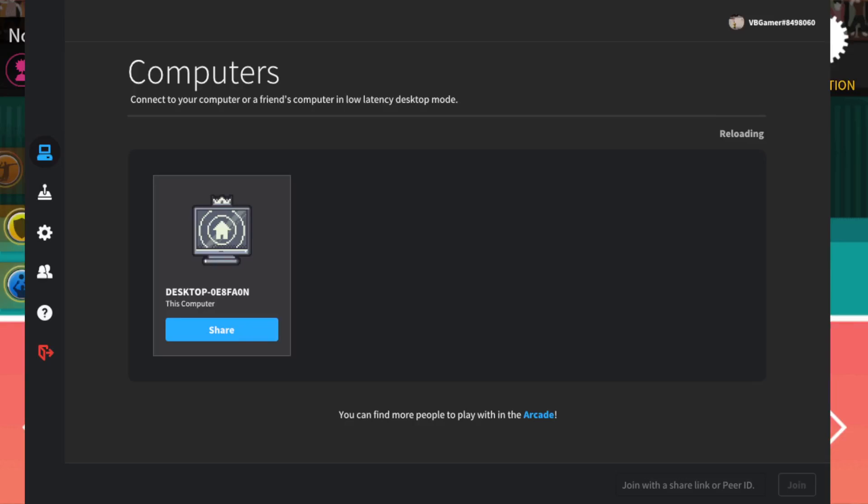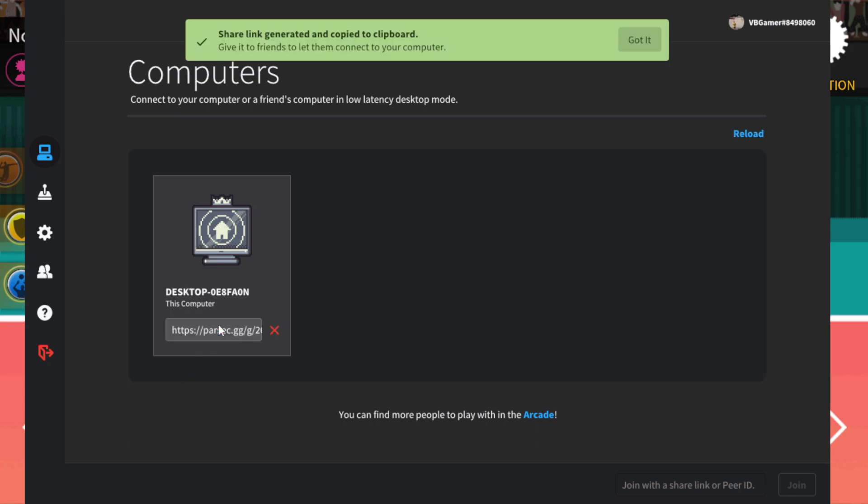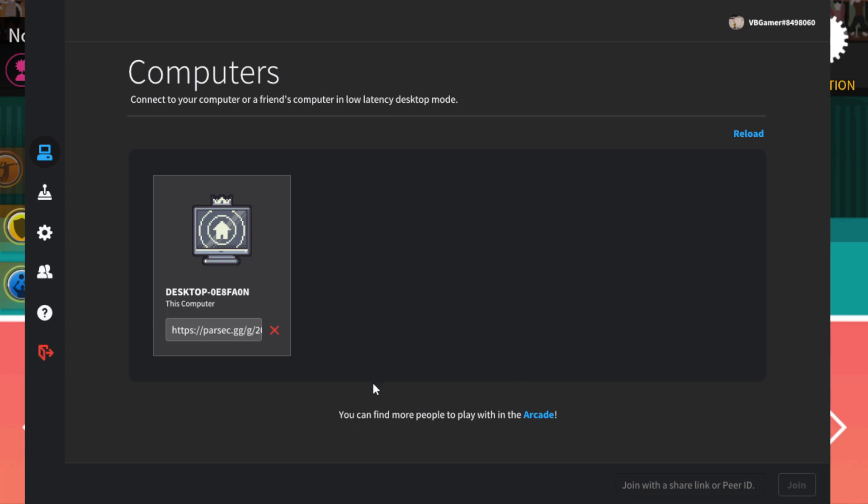Alright, good evening. People are asking a lot about Parsec and playing multiplayer, so let's pull up the Parsec UI. This is it right here. You pull it up, this is my little gamer tag. Make sure you know what the other people's gamer tags are — you know who's connecting to you. You don't want unknown people trying to connect to your desktop since they have pretty much full control. Basically you just share your computer, it'll copy a link to the clipboard, and you send that to your friend in Steam or on Discord.